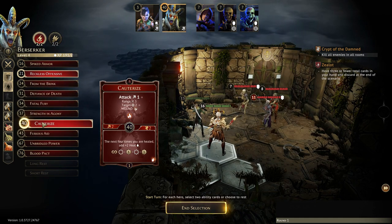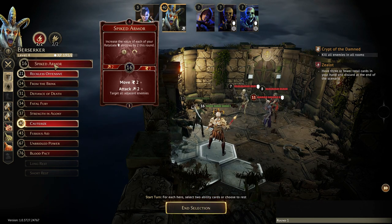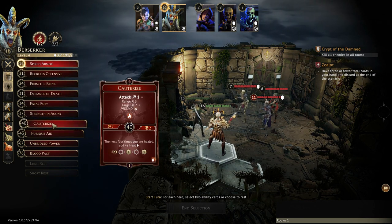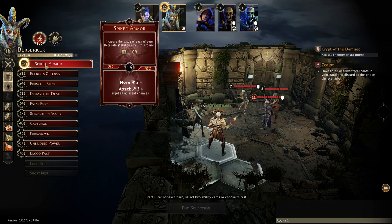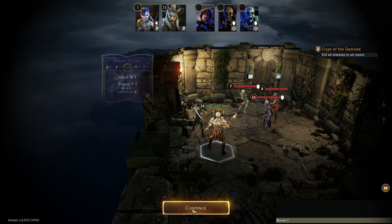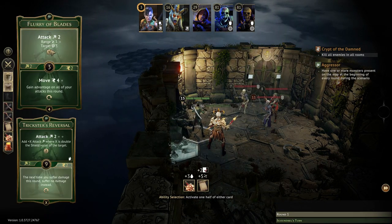Sometimes you get surprised, but a lot of times the monsters end up with an initiative somewhere in the middle. So if you're the scoundrel, certainly you're very likely to go first. When you have the lowest initiative of three, your odds are pretty good. The berserker's maybe going to go last, but either way you get to go back-to-back typically. The archer had 29 initiative, and then 81 for the skeletons.